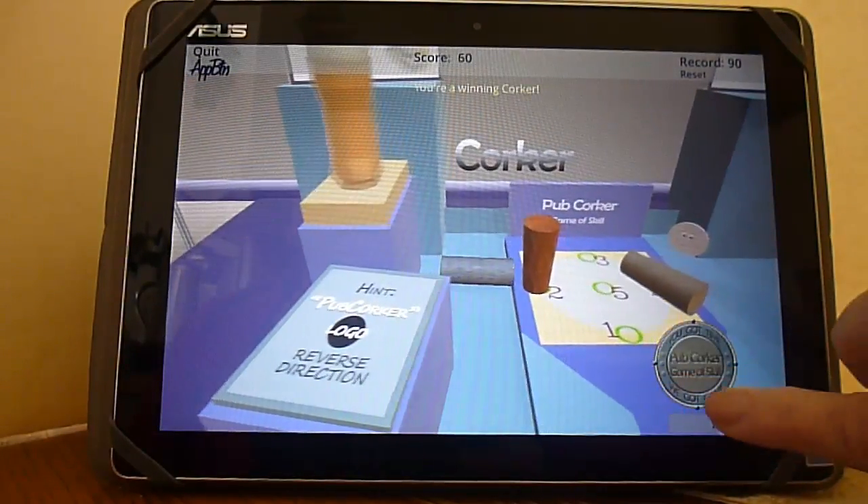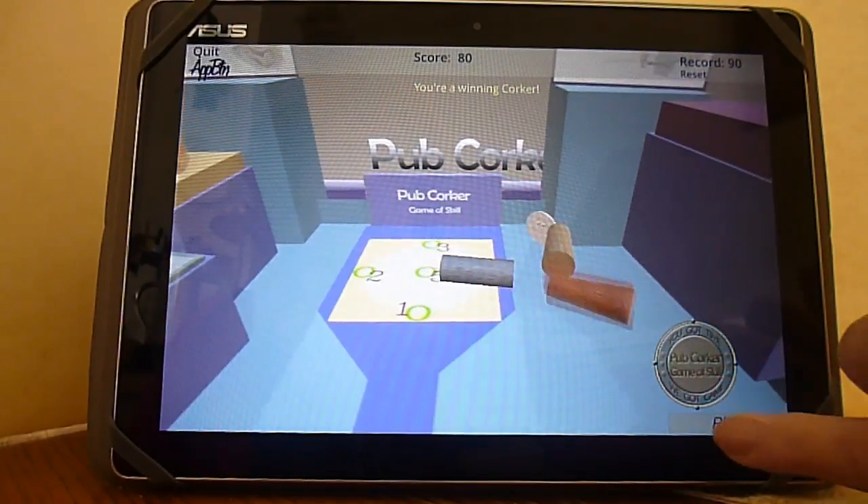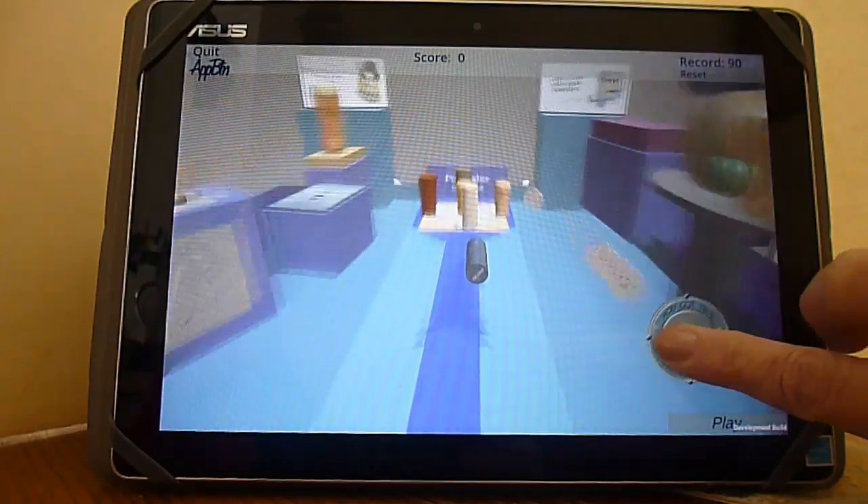Only the corks on the floor, and of course the shooter, move. Everything else in the scene is stationary and it's there for those moving corks to ricochet off of.